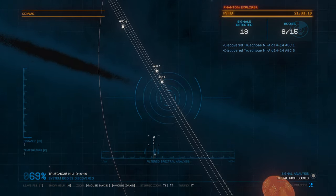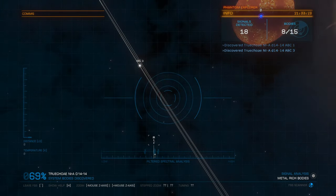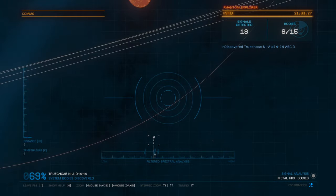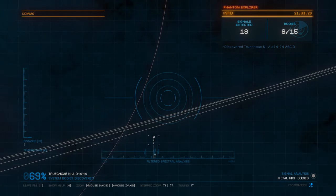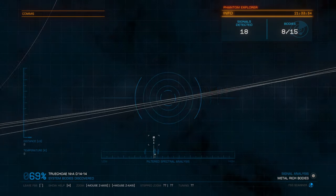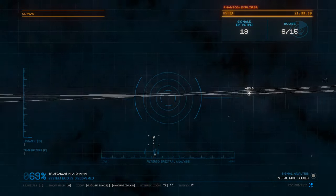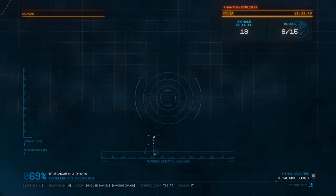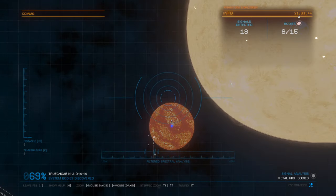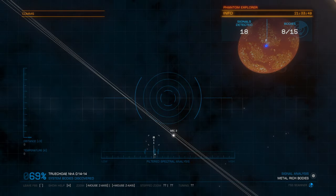I tell you all of that not because I've made a decision, but because that's kind of where my thought process is as far as: do we want to continue on and go all the way to Beagle Point, or do we want to maybe start turning around and heading back towards the bubble so we can expedite our fleet carrier operation? Like I said, that's not really a decision yet - if nobody says anything, I'm probably going to turn around.